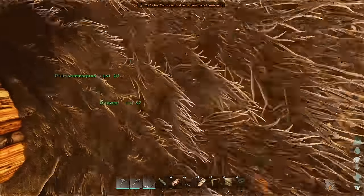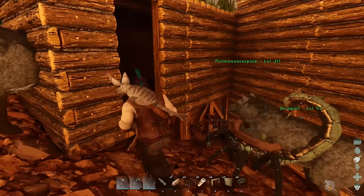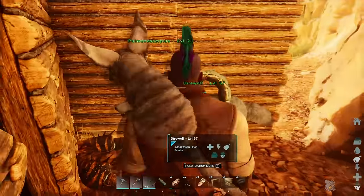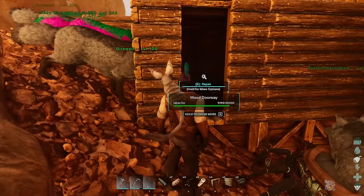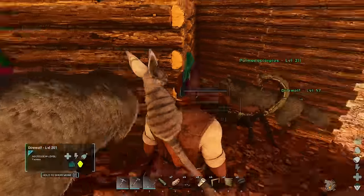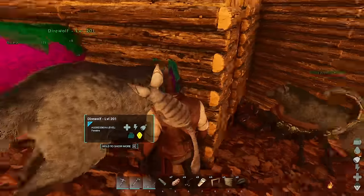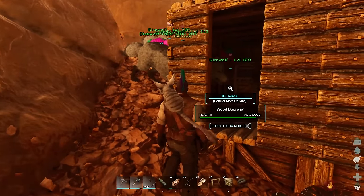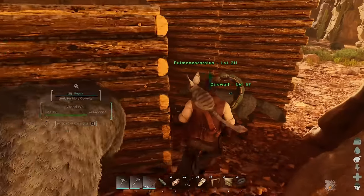Hey peeps, welcome back to the monarchy. There's a saber outside - actually a lot of dangerous things outside. I think there's also an entire daedon pack, so that's going to be something we have to deal with. Welcome back peeps. I don't think you saw me build this - this is my little emergency hut that I built at the very end of last episode to hide all my creatures from the various evil things in the desert.